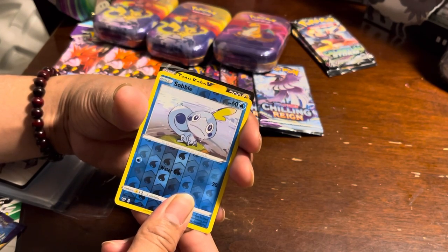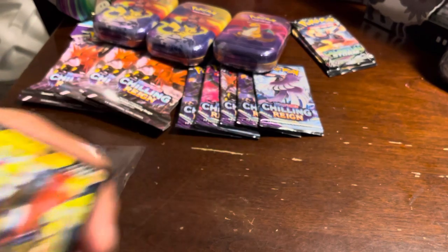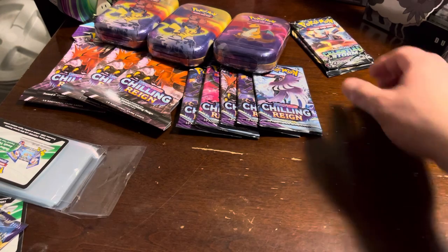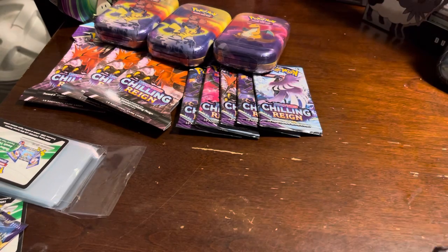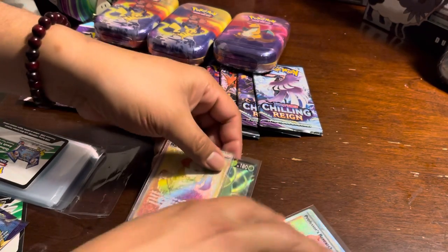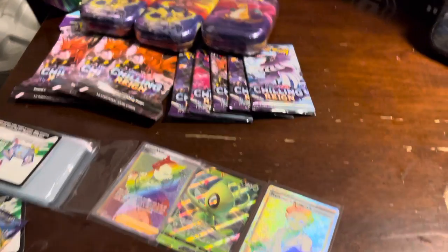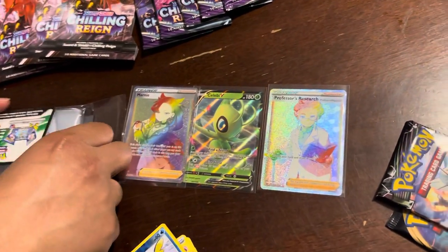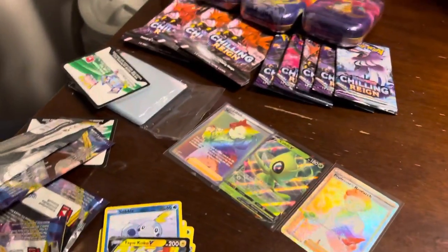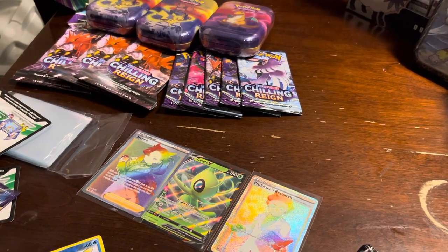We got a V card for sure — it's a Tapu Koko. So now we're going straight to the bonus. I think I want all of them around here. So they're beautiful as well. Oh, they're cute. Two rainbow cards in that one. Damn dude, two rainbow cards. Bussin'.